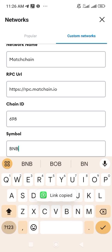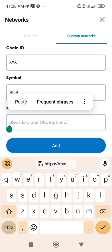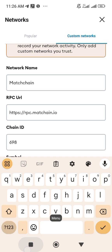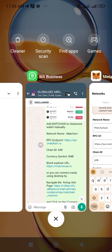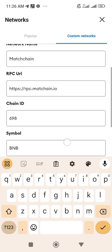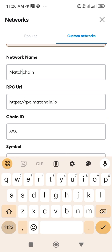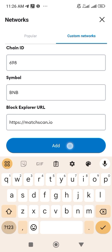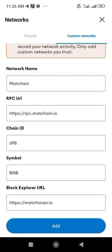Copy the block explorer URL and paste it in. To confirm, make sure everything is correct: network name is Match Chain, then the RPC, the Chain ID, the symbol — and then click 'Add.'